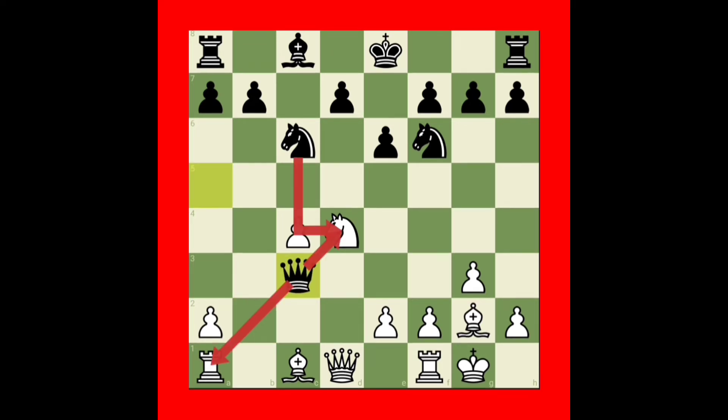White will do bishop takes knight, pawn takes bishop, queen takes pawn. Now white will do an amazing attacking continuation with the knight. Then black will take the knight.